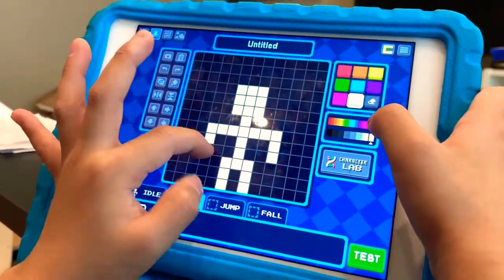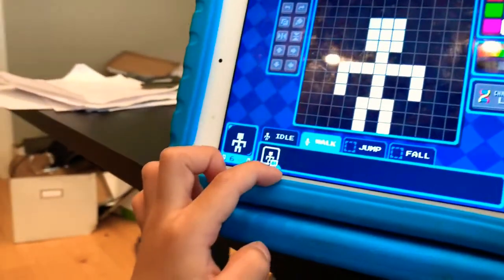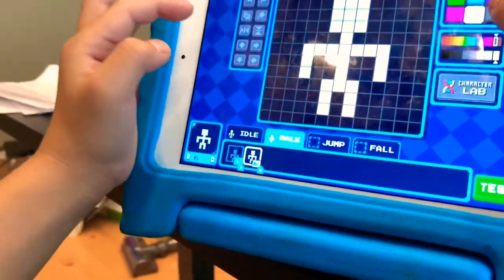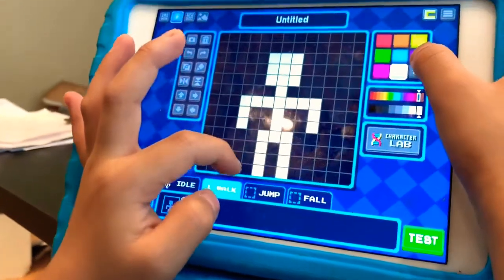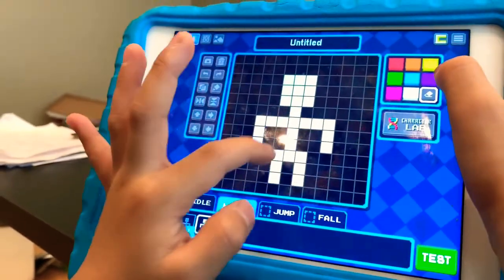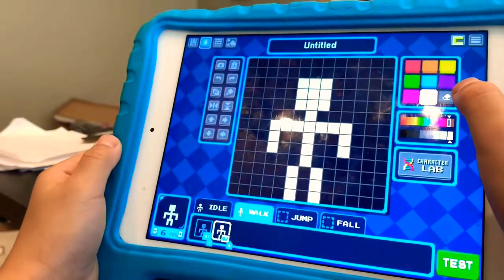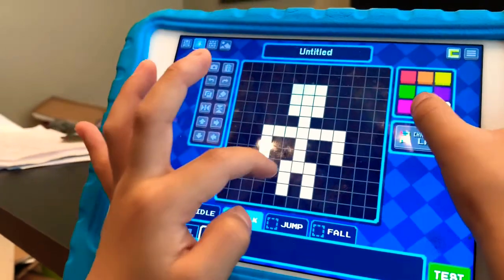There's a tiny plus button over here. When you add it, it makes the same frame. We are going to do this — adjusting the frame for the walking animation.